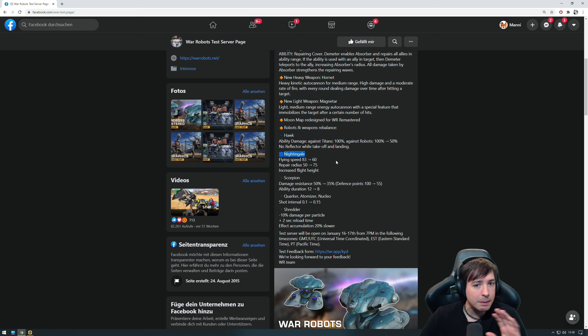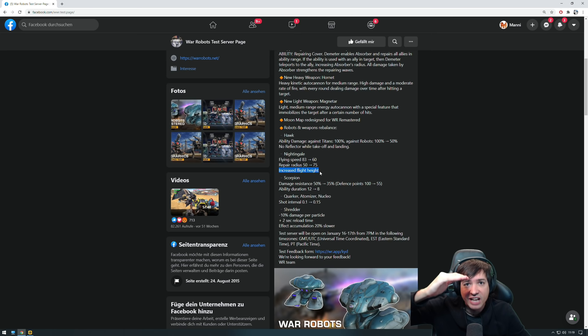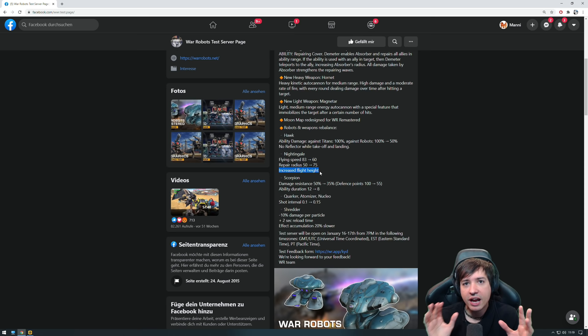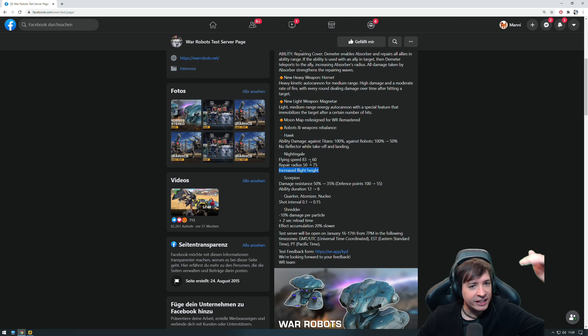Nightingale — here's also a big change. Flight speed has been reduced from 83 to 60, but the repair radius has been increased from 50 to 75, so you can heal a bigger group now. The flight height — the level of altitude while flying — has been increased. Together with the radius increase, that means you fly higher and can heal more around you including down to the ground. This may finally stop Nightingale from hovering over a beacon and making everybody unable to capture it for 30 seconds, then landing, phase-shifting, last-standing, and going back up. Maybe it now flies higher than the beacon range.